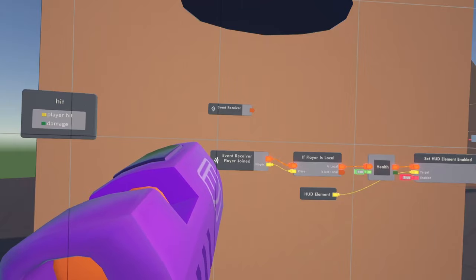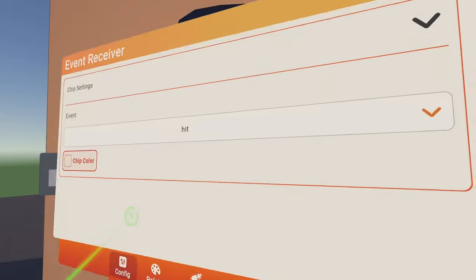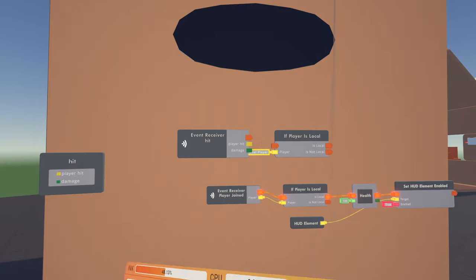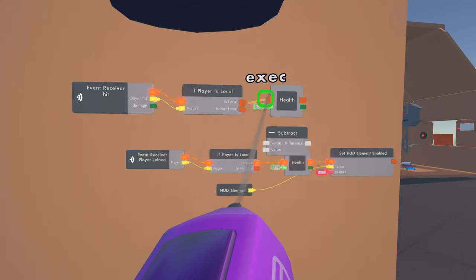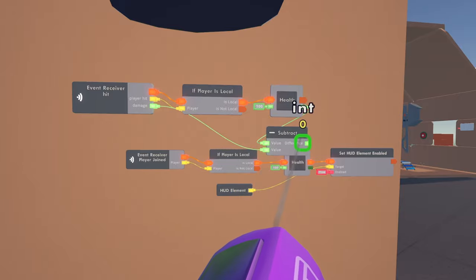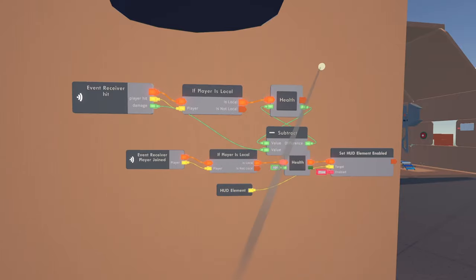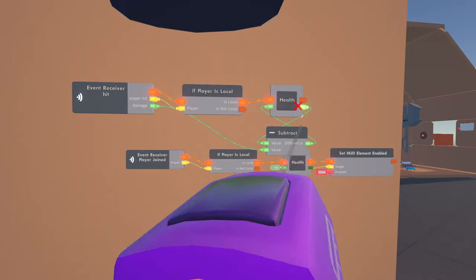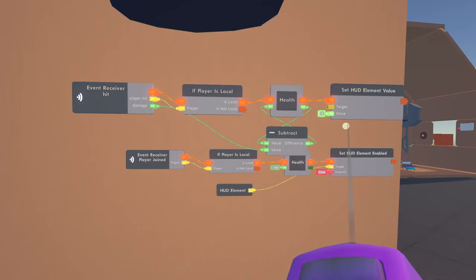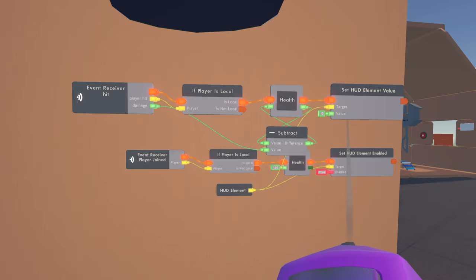For damage, we're going to get another event receiver and receive the 'hit' event we made earlier. You can see the two properties — 'player hit' and 'damage' — output right here from the player definition board. Again I'll use 'if player is local' so it only runs on the system of the player who actually got hit. Next we want to subtract the damage from the health: clone the health variable, get a subtract chip, take the damage value and subtract it from health, then update the health variable with the result. Then we need to update the HUD element using 'set HUD element value' so it reflects the new health.